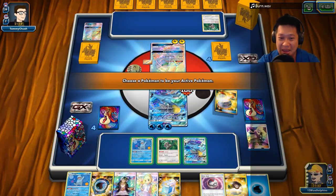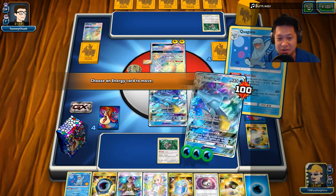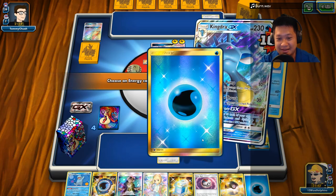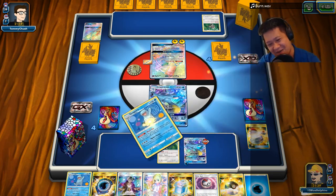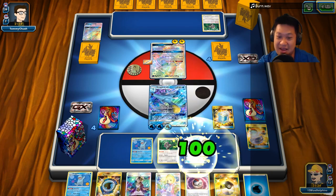Bingo! Here we go. Now let's go ahead and use Washout and get everything loaded up front. I have to click once for every time — I can't click multiples. So that is the combo, done perfectly. Now we just Max Potion. Wow, it's completely healed up.